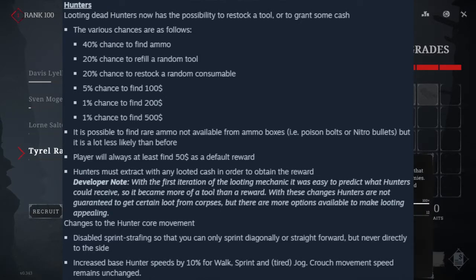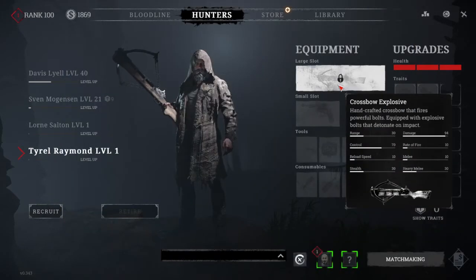The looting mechanic has changed against hunters. Looting dead hunters now has the possibility to restock a tool or grant some cash. The chances are: 40% to find ammo, 20% to refill a random tool, 20% to restock a random consumable, 5% to find $100, 1% to find $200, and 1% to find $500. If I find $500, I'm just gonna run out of there straight away.